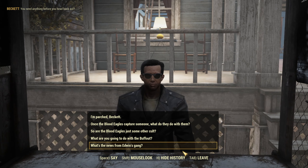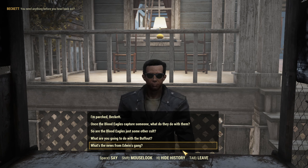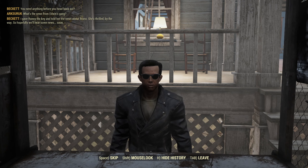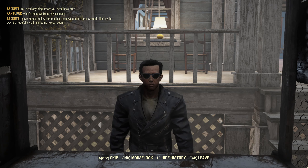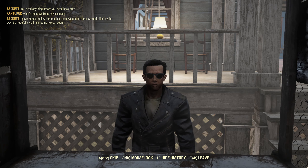That starts the quest Spilling Blood - to go kill the Blood. Let's see if we can salvage this conversation and go through the remaining dialogue options we missed.